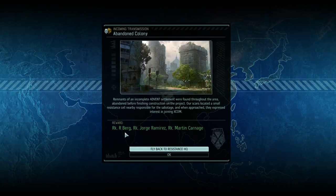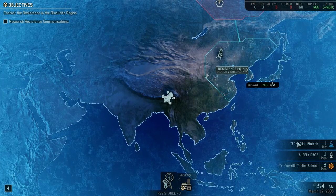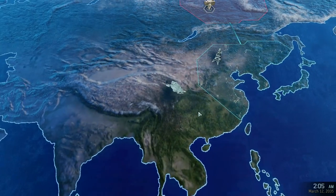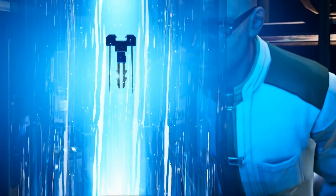We'll make contact up in the New Arctic as and when we can. For now let's get these rookies — hopefully the game gives me an engineer next because I just missed out on one. Who did we get? Oh, we got me! Jorge Ramirez and Martin Carnage. There's Martin, there's Jorge, and there's me — with a cigarette. I'm going to go have a cigarette in a minute. Nothing to do right now, so I might as well go gain some intel.